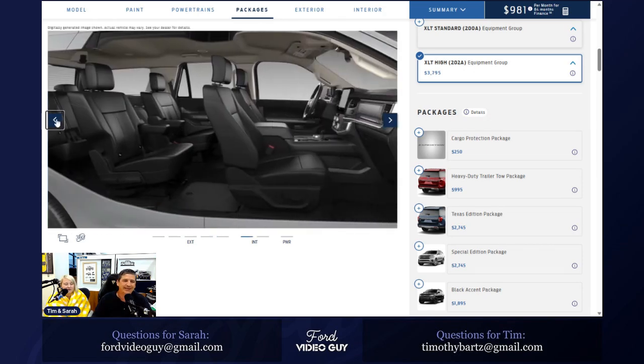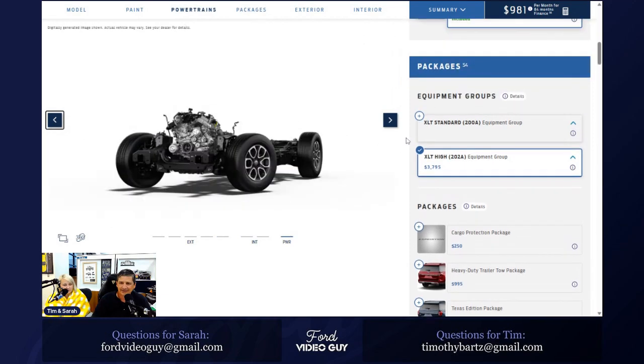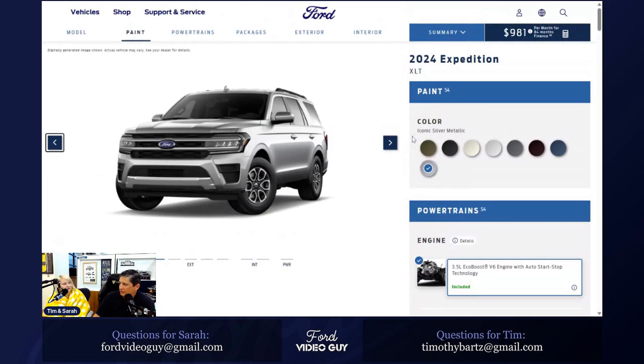A viewer asks if there's also an Eruption Green — no, there wasn't last year either. Last year was Forged Green, and now there's Wild Green for 2024. Eruption Green is on the Bronco but was never on the Expedition. Also worth noting: Forged Green is going away from the Expedition, and since the Explorer also has Forged Green, expect that to disappear on the 2024 Explorer as well — something to keep in mind if you're shopping for an Explorer.